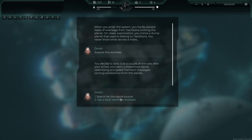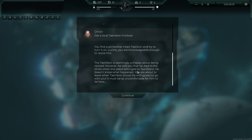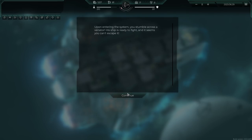We decide to land - just a couple minutes after arrival we catch a mysterious signal resembling an encrypted Pop Tart message from inside the planet. We find a somewhat intact Pop Tart and try to turn it on - luckily we're knowledgeable enough to revive him. The Pop Tart seemed unhappy about being revived, but tells us the planet died in the times it belonged to the Pop Tarts. He doesn't know what happened. He shows his willingness to come with us. Plus one Pop Tart - better be strawberry! I think that might be some sort of repair drone for us.